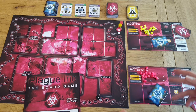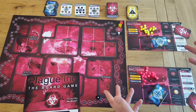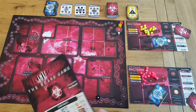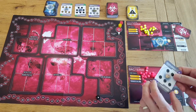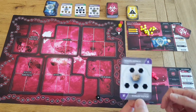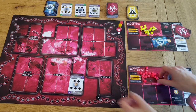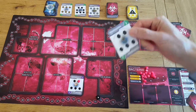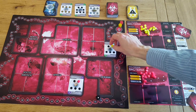The game typically takes 60 minutes to 90 minutes, depending on how many players are playing and how familiar people are with the game. We will infect the patient zero for both players first. The red player is going in South Africa — we'll put that there and place a plague token on it. The yellow player is going in South Korea, so we'll put that there and put a yellow plague token there.